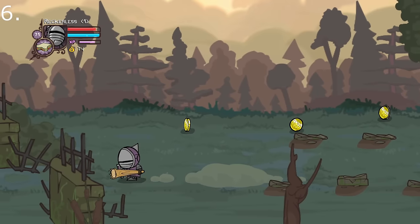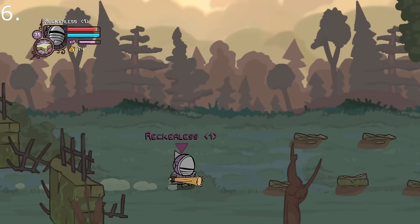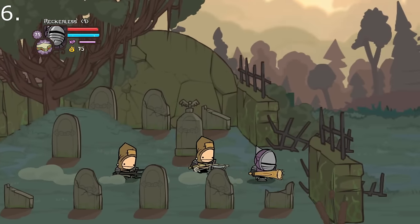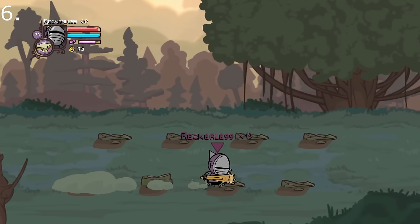In the marsh level, after defeating the resurrected beefy skeletons, you can actually walk out of the level and then re-enter. This will permanently keep the skeletons dead, even if you return to the map. So if you die anywhere in the marsh, you do not have to redo this fight — especially important for insane mode where you may be dying quite a bit.